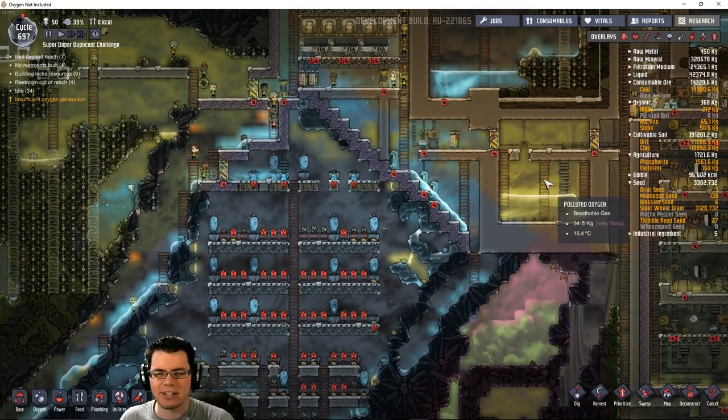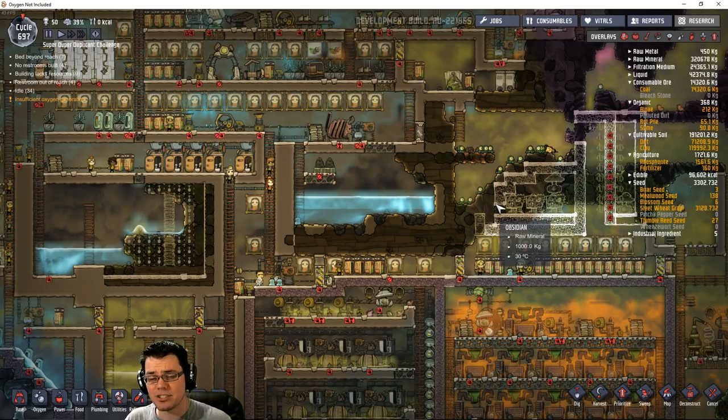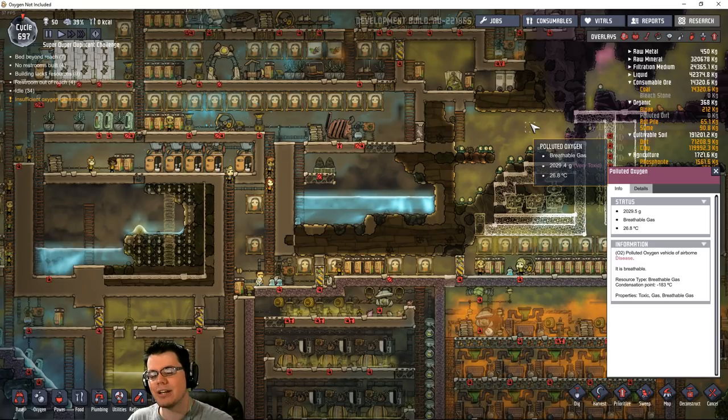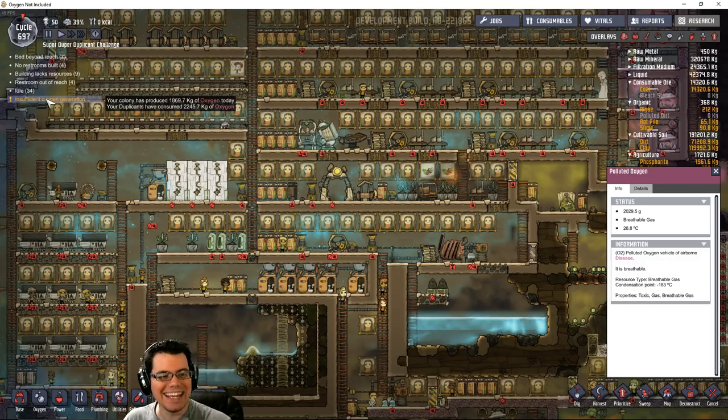It's one of the classic experiments I've done previously on several episodes - a hydrogen bubbler system, also known as a system that's going to cool oxygen to the point of liquefaction so that I can purify polluted oxygen and get clean oxygen out of it that I can use to fill up my base. One of the things I still have a problem with is insufficient oxygen generation.